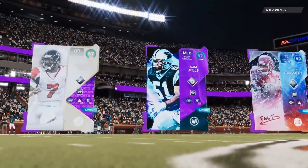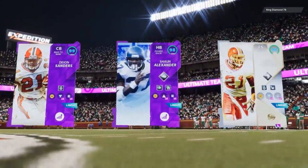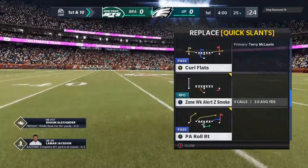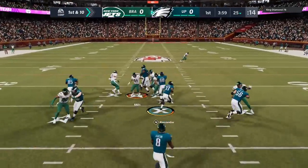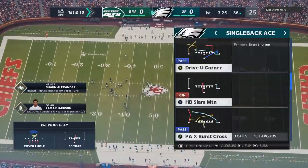Moving on to the next gameplay, we've got another very good team and another very good opponent on the opposite side. We're going to start off with the exact same offense, setting up my audibles the same way. This time I'm going to have the Skinny Post in my audibles. On the first play, going to hit him with that 0-1 Trap — anytime I see gaps in the middle, I go straight to the 0-1 Trap.